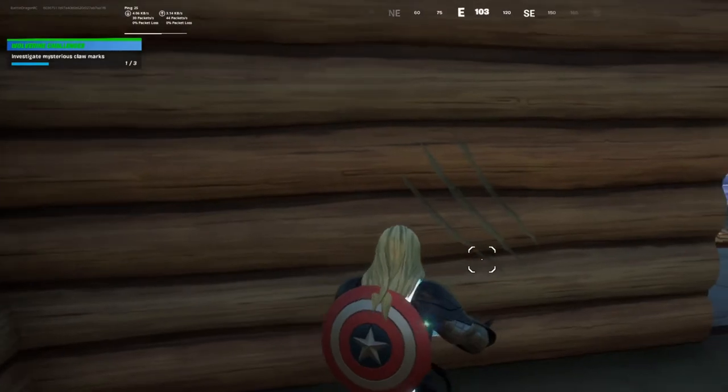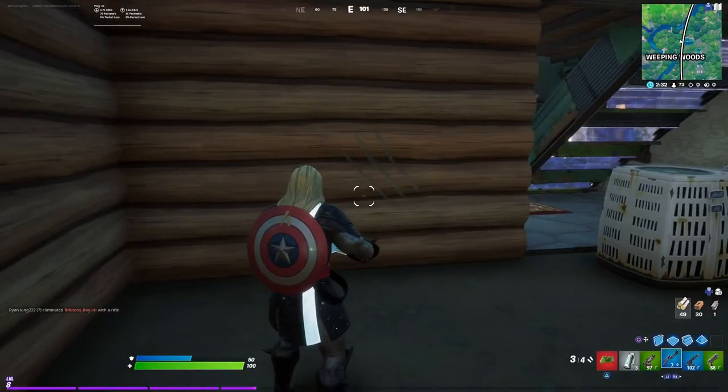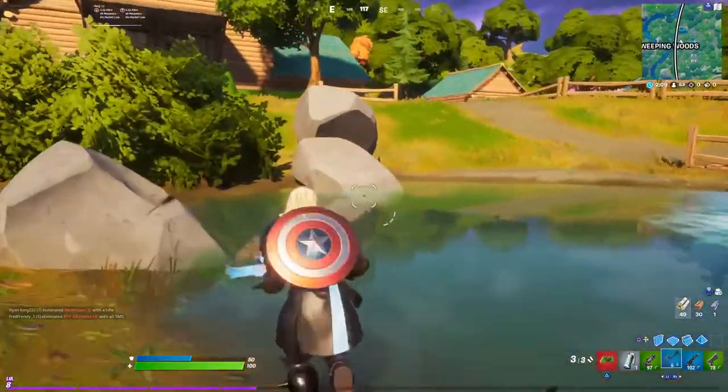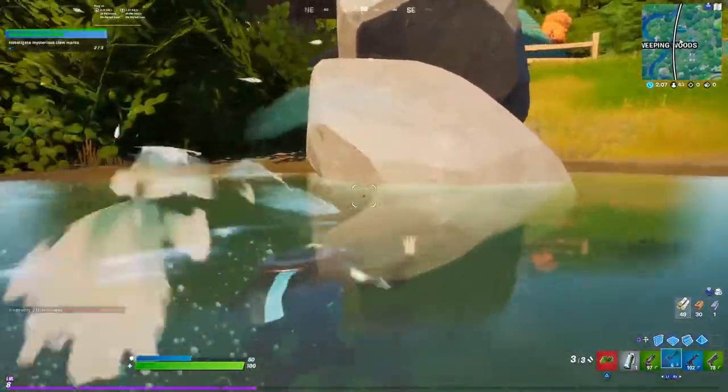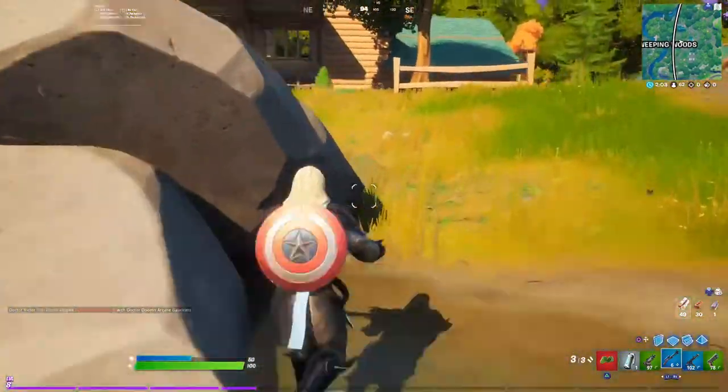There we're going to see the first mark — there you have it. You can see on the map where it is. Now we're going to go to the second one, which is going to be in the little pond right in the middle of Weeping Woods. And there you have it, guys — right on that rock.